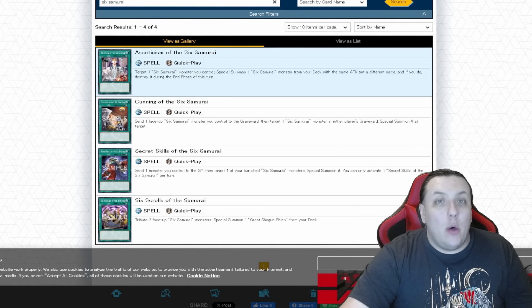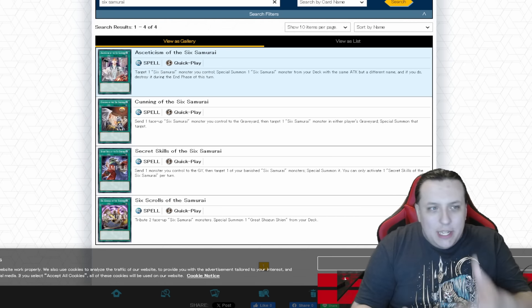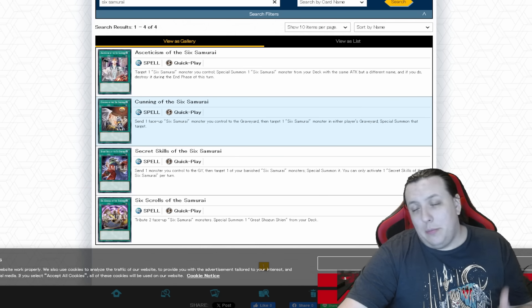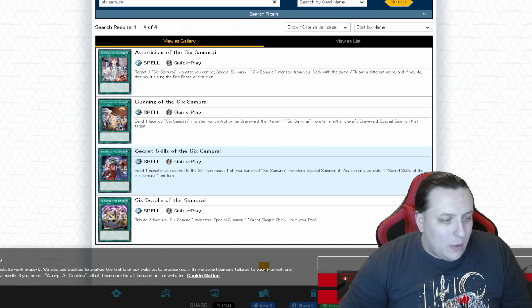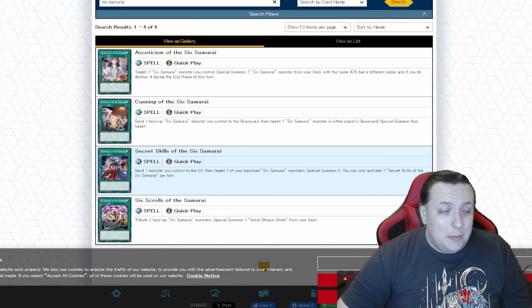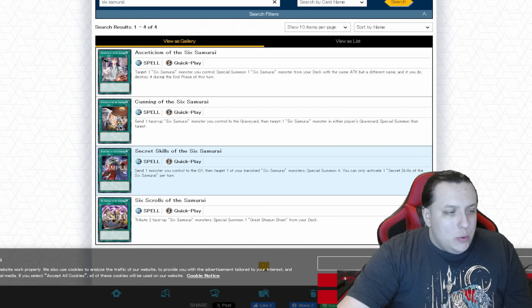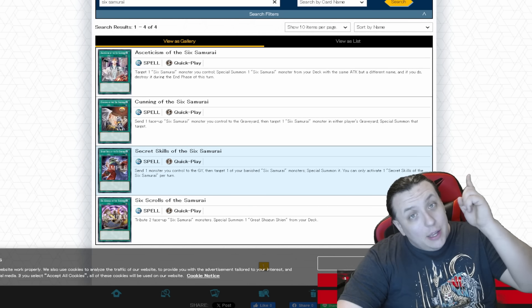It's one of the things you have to learn about the deck — at what points monsters on your field have the same attack as monsters in your deck with all of the attack boosting effects. Cunning sends a face-up Six Samurai monster you control to the graveyard, then targets a Six Samurai monster in either graveyard and special summons that target. I don't know why they let that be part of it, but if you're in the mirror match, that's very funny to have. Secret Skills of the Six Samurai sends a monster you control to the graveyard, then targets one of your banished Six Samurais to special summon it — this lets you use monsters that are not Six Samurais to help summon those.